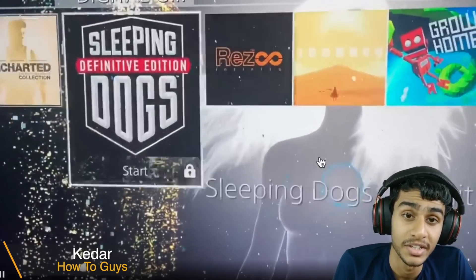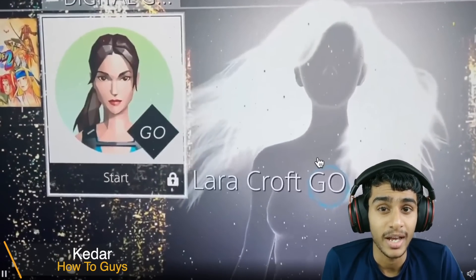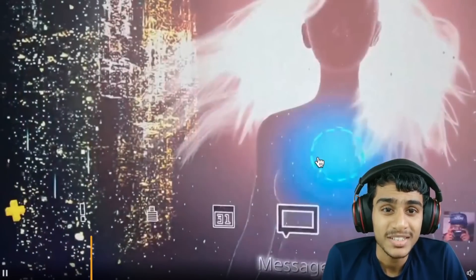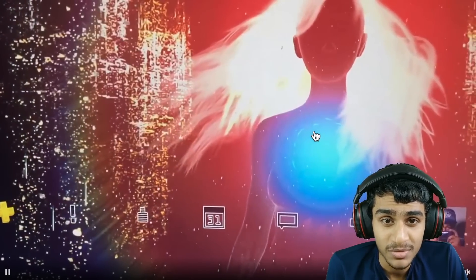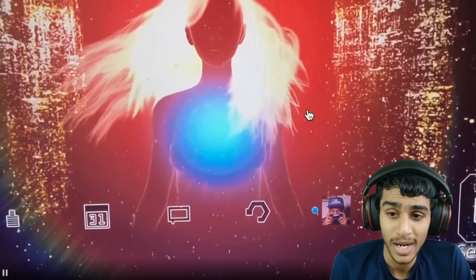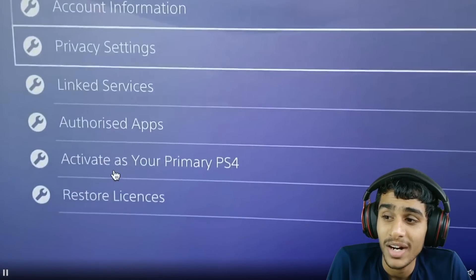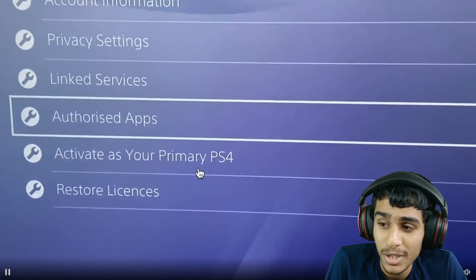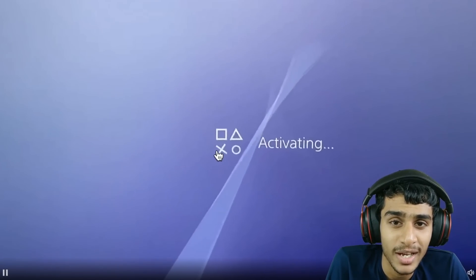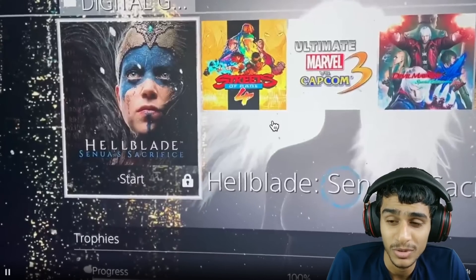Hey, what's going on guys, this is Kedar here. All of my digital games are locked — they can't connect and I keep getting the error NP-34959. Why is this error occurring on my PS4? I tried activating my PS4 as a primary console in the settings, but when I tried to activate it, it simply does not let me do that. It just throws me the error NP-34959.